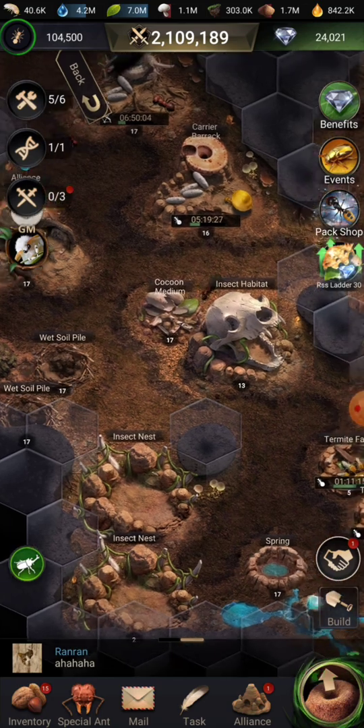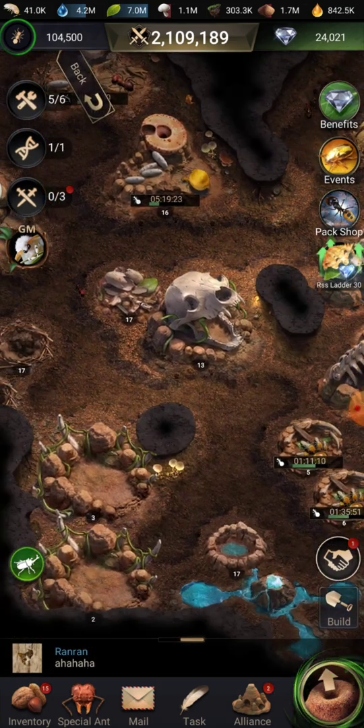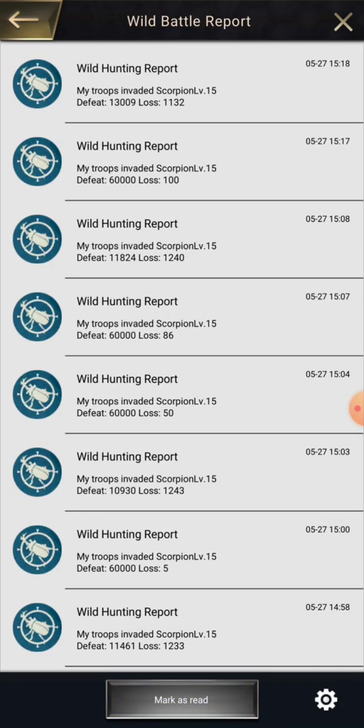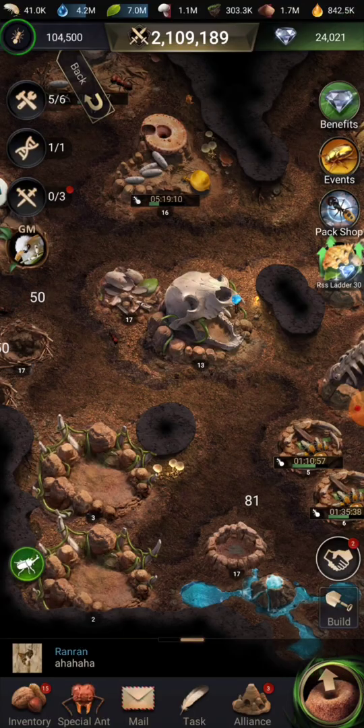To get insects you actually need to get eggs first. Before you hatch, you will have to attack wild creatures — as you can see here I got one from a level 15 scorpion.